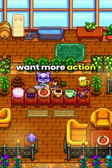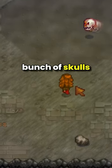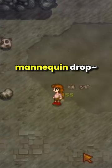But if you want more action in your day-to-day farming life, then you can head over to the Quarry Mines, slay a bunch of skulls, and pray for a haunted mannequin drop.